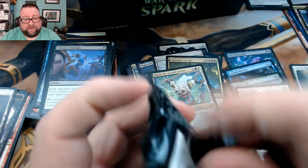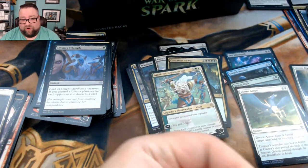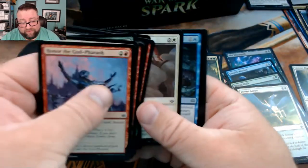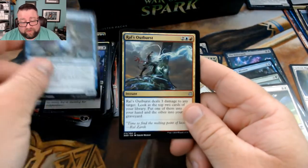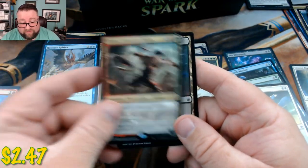Starting next week we're going to start doing our patron openings — we've got y'all's box sitting here next to me ready to be cracked open. We got another Augur of Bolas, Ral's Outburst, Rescuer Sphinx, and Domri Anarch of Bolas.